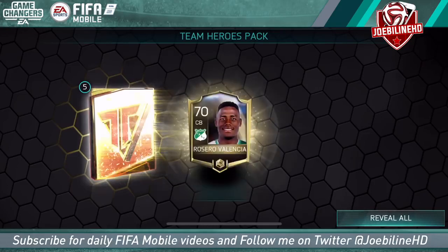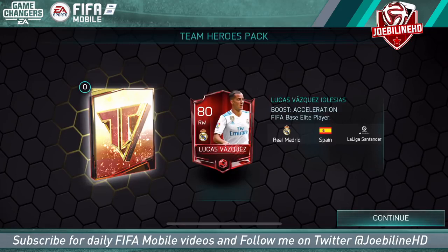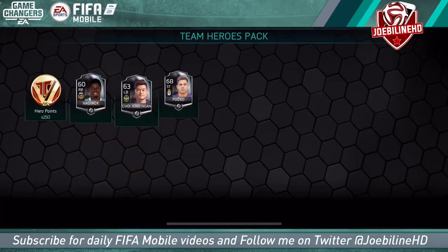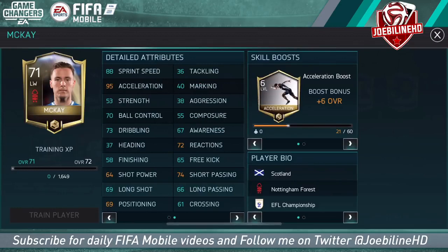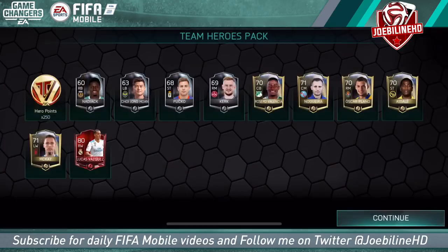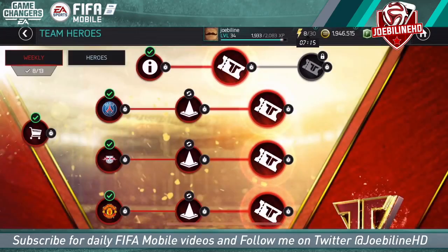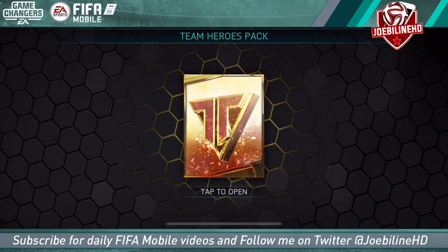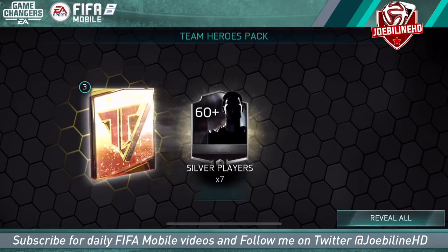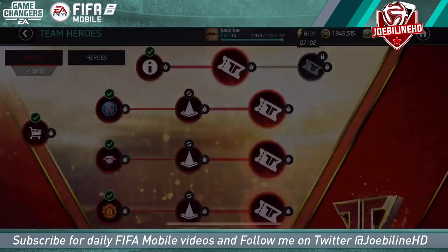I'd love to get Keita - he looks like an absolutely solid centre midfield card. Barry McKay gets an elite, and it's Lucas Vazquez at right wing. I suppose he was covering that right wing a lot. We've also got the main man Barry McKay for Forest - quality lad, 73 dribbling which is an outrage, but we'll take another elite. I recorded the Movember pack opening earlier - if you haven't watched that yet, go check it out, very good packs in the end.